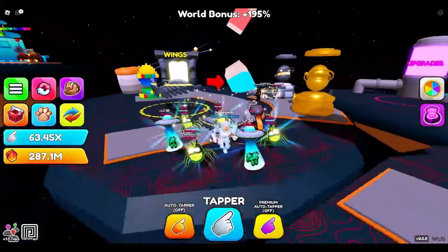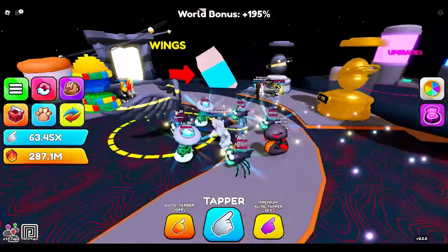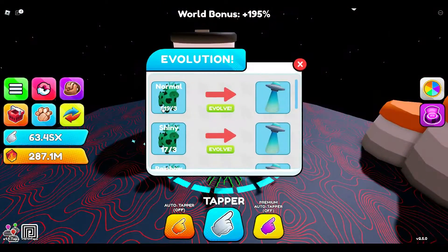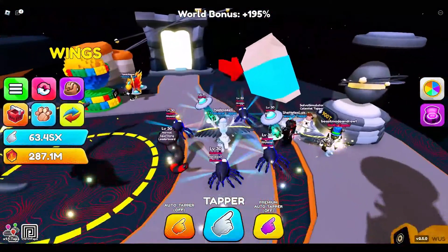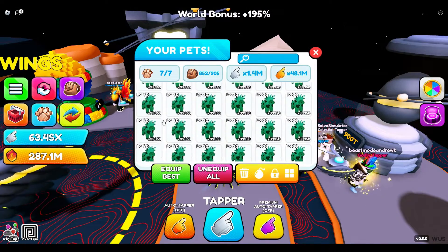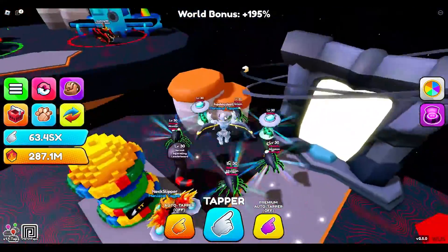I do have a lot of stuff to say. This is 500 — around 520 normal alien cows — then we have 17 shinies and two rainbows. This is all in just one day of grinding. I was a day late to the update, so I'm behind and couldn't do the video earlier for you guys.